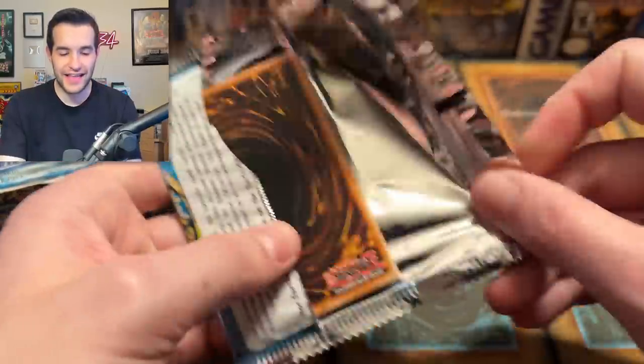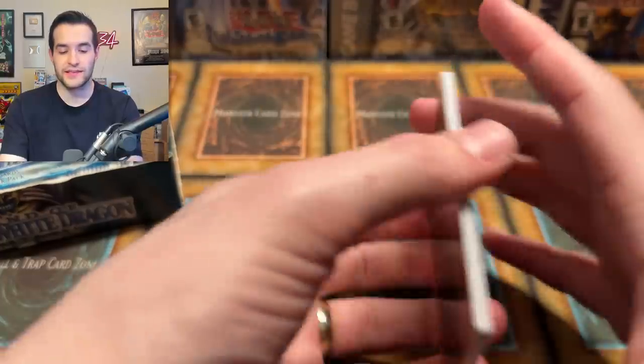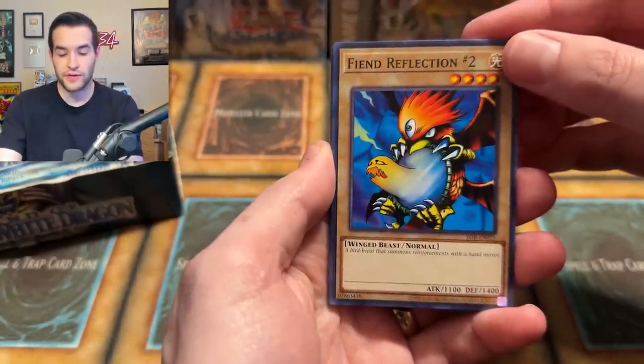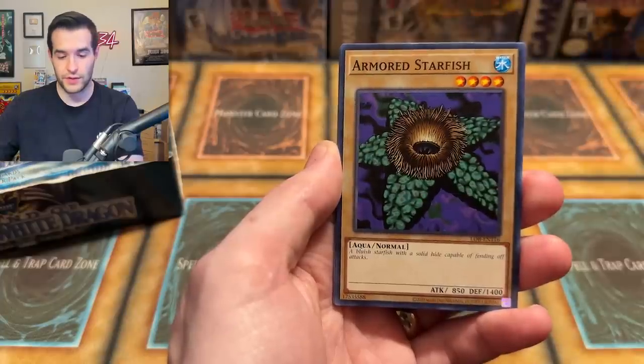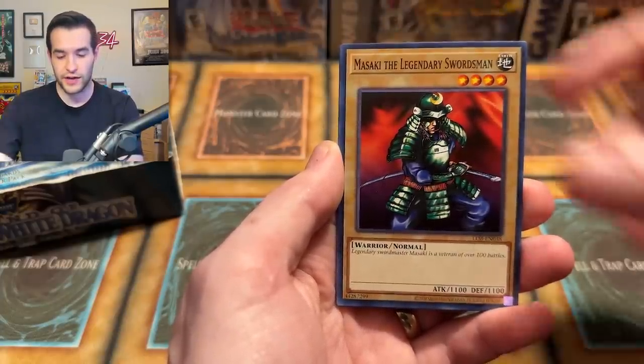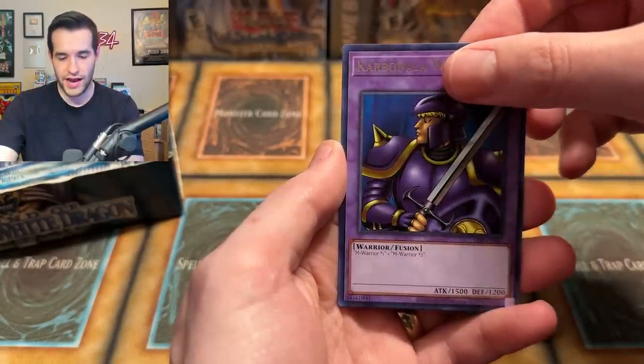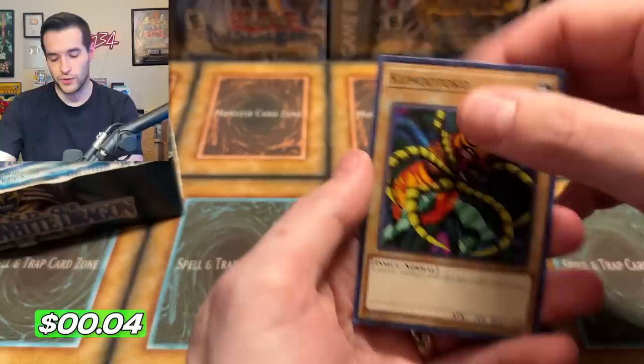Legend of Blue Eyes White Dragon, I believe in you in the finale of Legacy Week. Hope you guys have enjoyed this entire week of Legacy openings. If you have, make sure to subscribe — 200k is what we want to hit. Mystical Sheep number two, we've got Monster Egg, Misaki, Mizurizame. No Yami, Carbonara Warrior, and Kumutoko. So we are starting it off with a big zero.